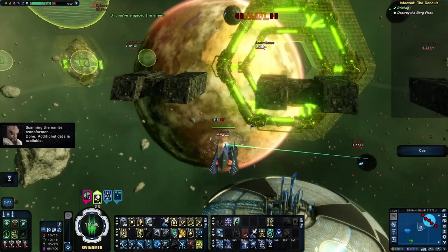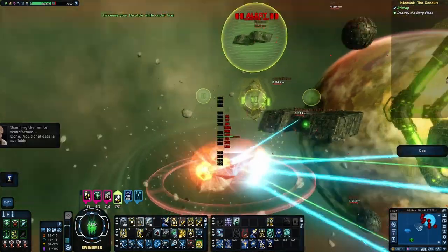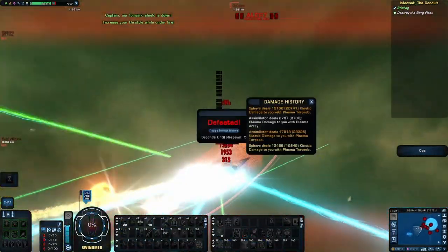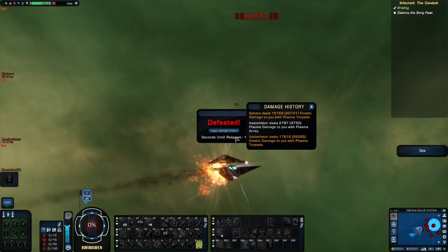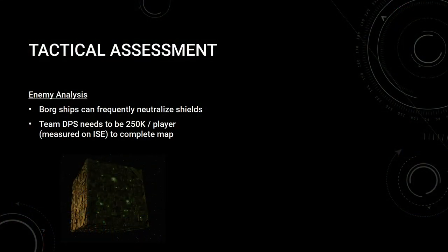The adversaries on this operation are Borg. Borg vessels have a powerful shield drain ability, so encounters with them need to account for low shield uptime. There are generally not too many at once, but there are a substantial number of assimilators and cubes to fight, so a tank would be helpful.